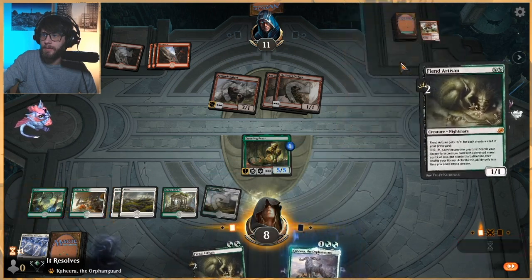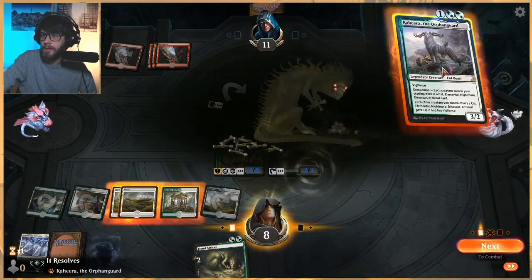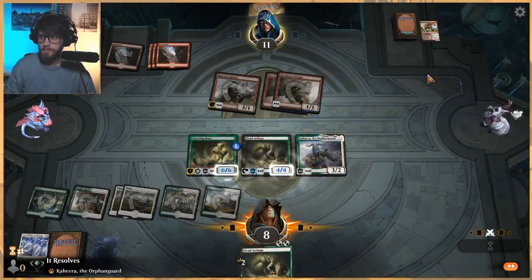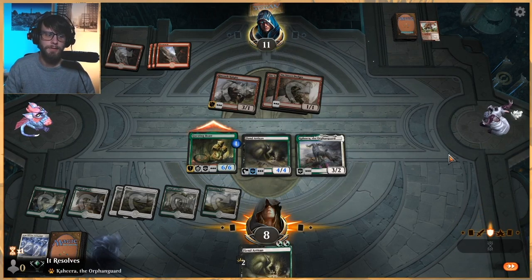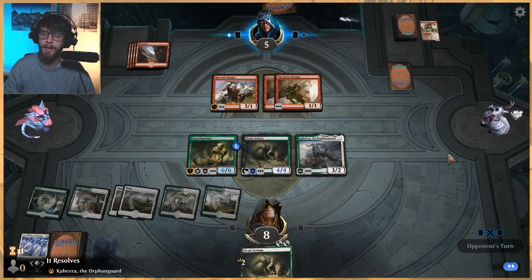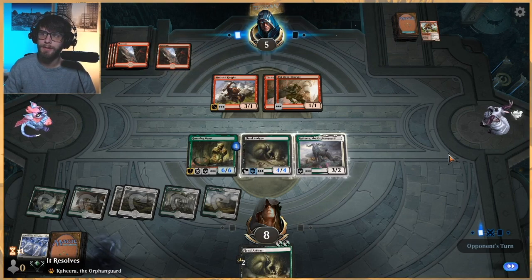Let's throw this out there. Let's throw this out there. And we will swing in. I love Questing Beast — it's just such a strong card to be able to say, hey, I'm going to keep attacking you, but I get to leave up a blocker as well. That's just so good.